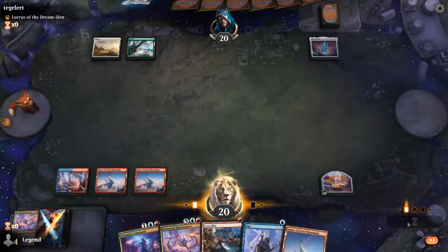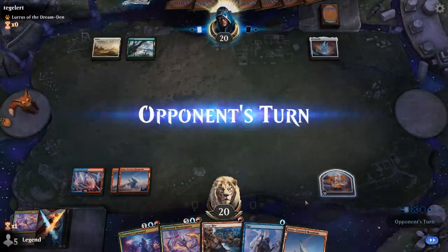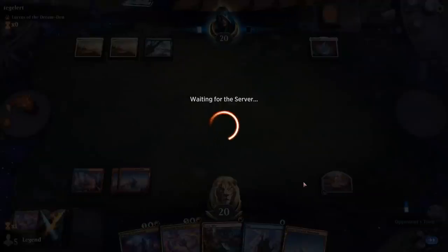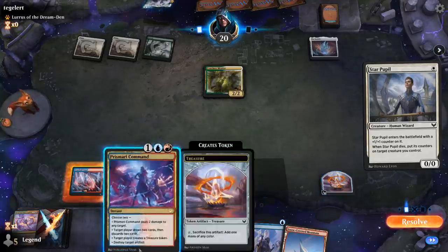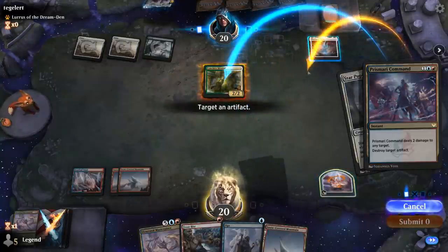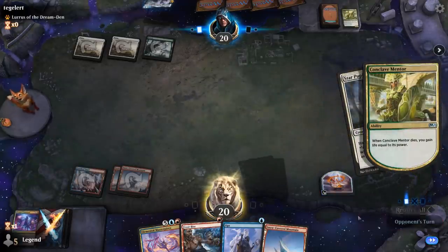We'll pass a turn and use Prismari Command on Ozzelith, maybe taking out a creature at the same time. We can also use the draw-to-discard mode. Conclave Mentor resolves into Star Pupil. In response: deal two, destroy. That's a very clean two-for-one.